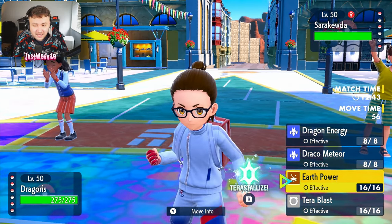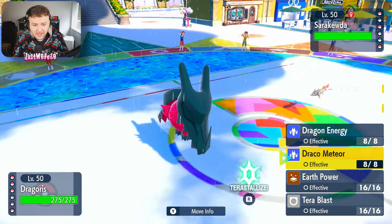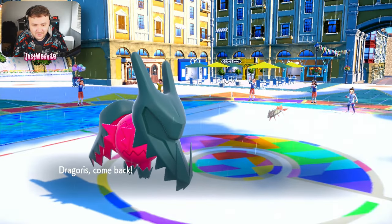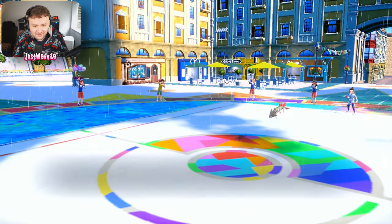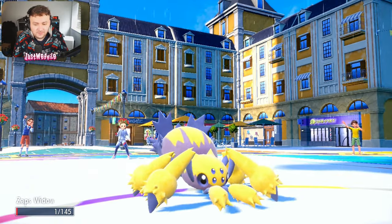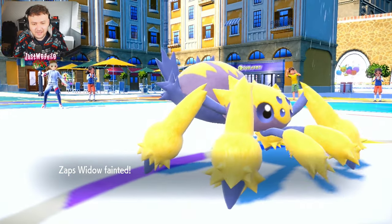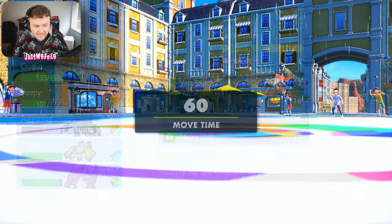Barrascuda comes in — that's a cool nickname. We're choice scarf so we can take a hit, but they won't go for a water move so it won't be rain-boosted. If they're banded an ice bang could KO us. I decide to sack off Galvantula because it's not outspeeding anything in the rain with Barrascuda anyway — may as well get a free switch into something like Crocodile. They go for a liquidation, which takes out the Galvantula.